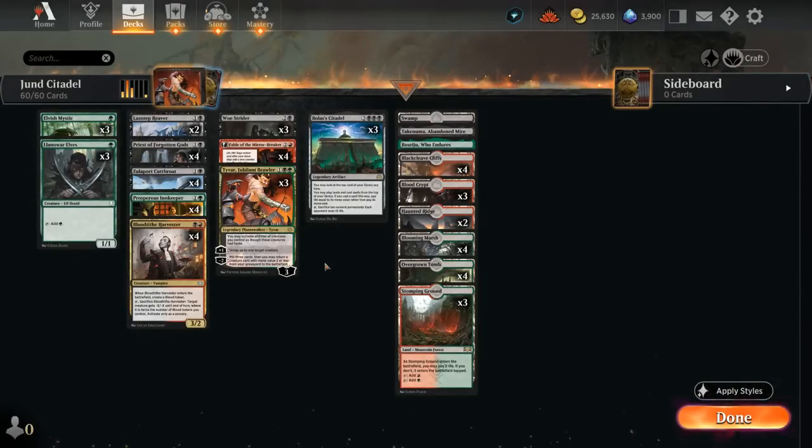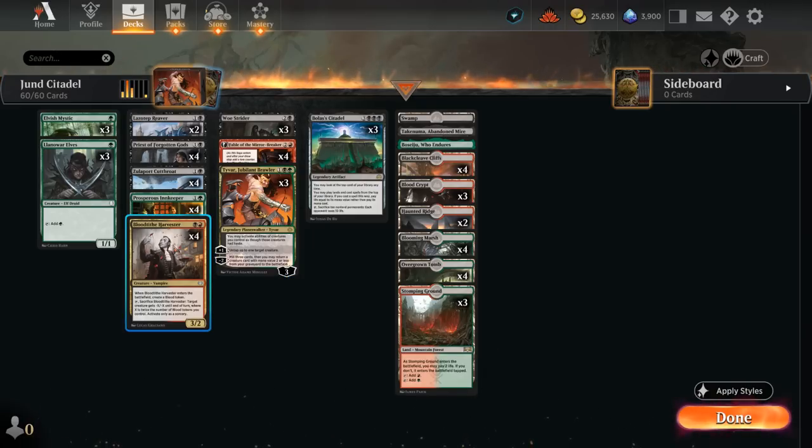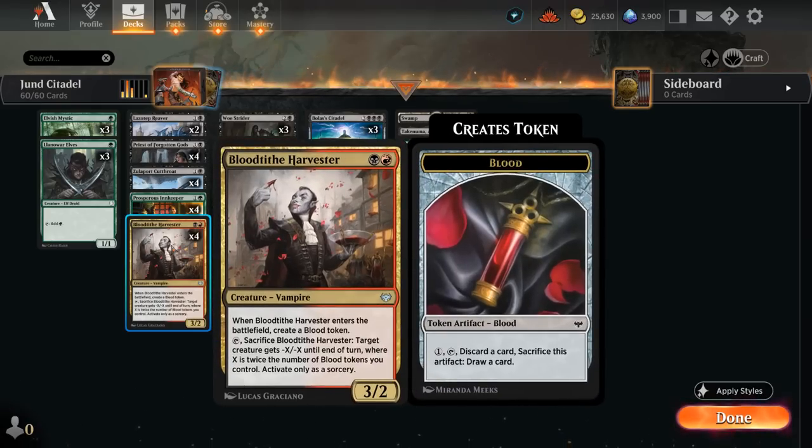Hello and welcome to another Explorer Games video. Today I'm taking a look at a Jund Citadel deck updated with Tyvar Jubilant Brawler from Phyrexia: All Will Be One. The 3-mana Planeswalker allows us to activate abilities of creatures we control as though those creatures had haste, which can be incredibly effective alongside cards like Blood Tithe Harvester, which can immediately sacrifice to take out opposing creatures.